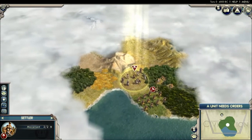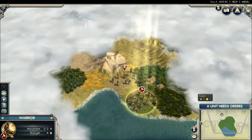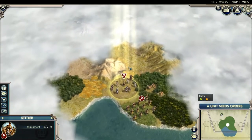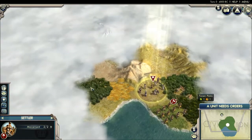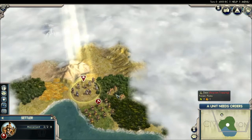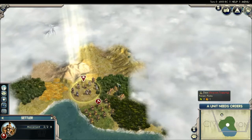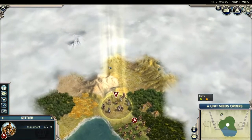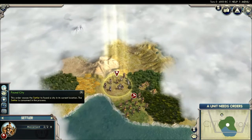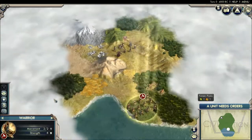So how it starts off is you begin with a group of settlers and then a warrior unit. What you want to do is find a viable source — for example, here there's some deer so I can make a camp, there's some more jungle here. You want to find a place with a decent amount of resources to start your city. That's what the settlers do. I can found a city right here now if I want, but I just want to explore a little more.